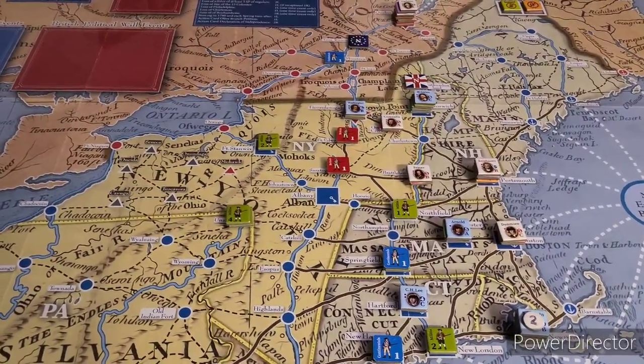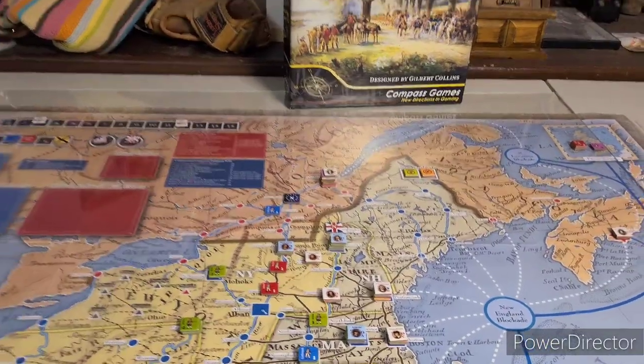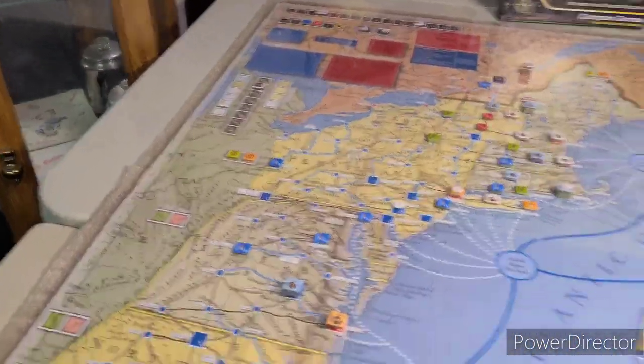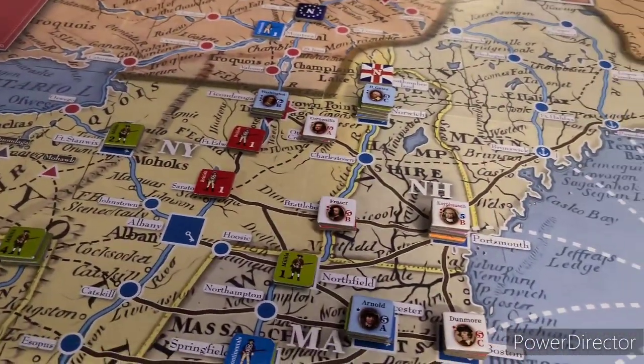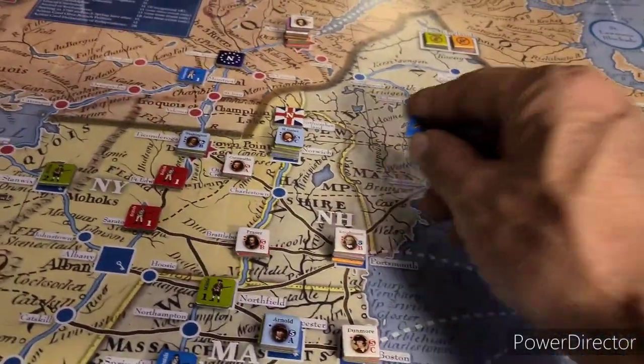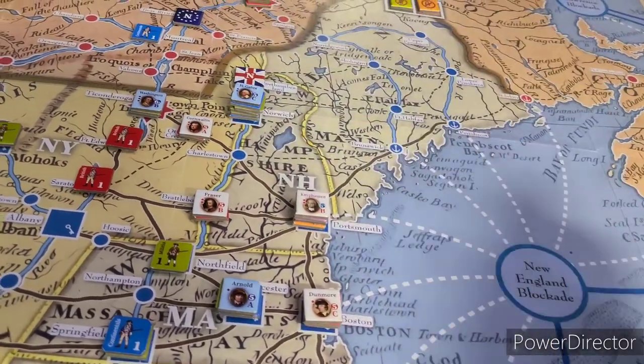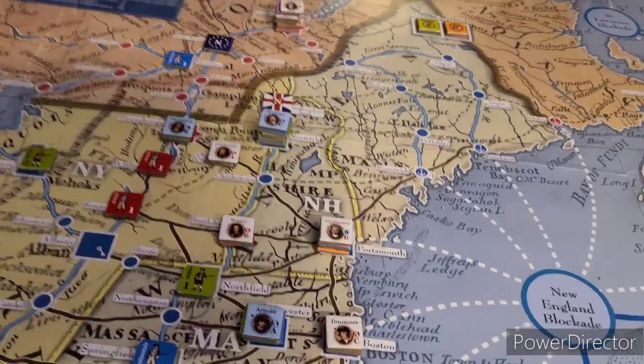Let me see what's going on with the earthworks or trenches — how many of those, how do you get them going. The minus-1 trench costs two movement points to construct. Gates moved there — that's one movement point used. He got a five, so he's got three more left. Two movement points to construct — we'll do that. So Gates with four movement points used one to go down the river to Norwich, then uses two movement points for entrenchment. That's three movement points used up — we'll call that good.